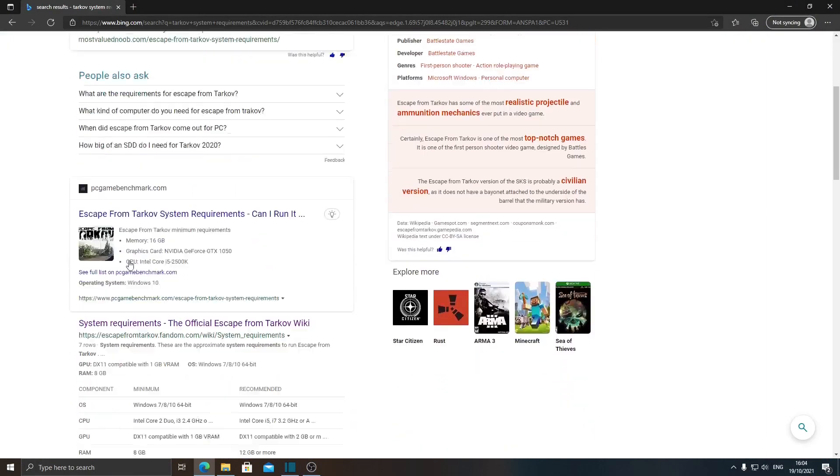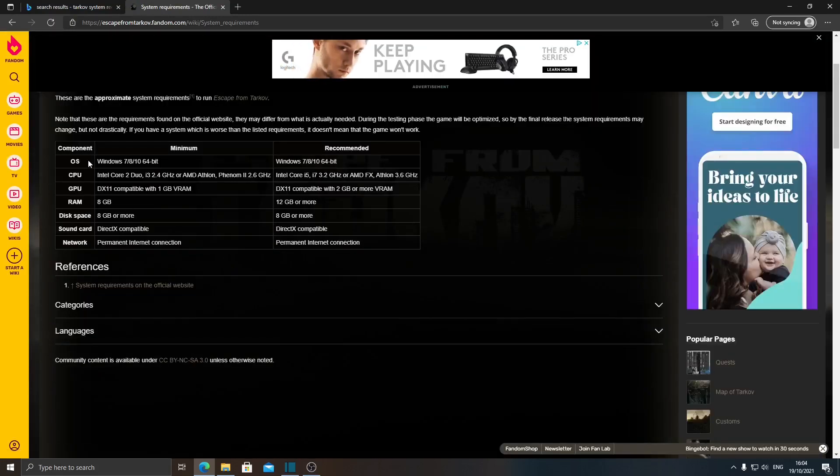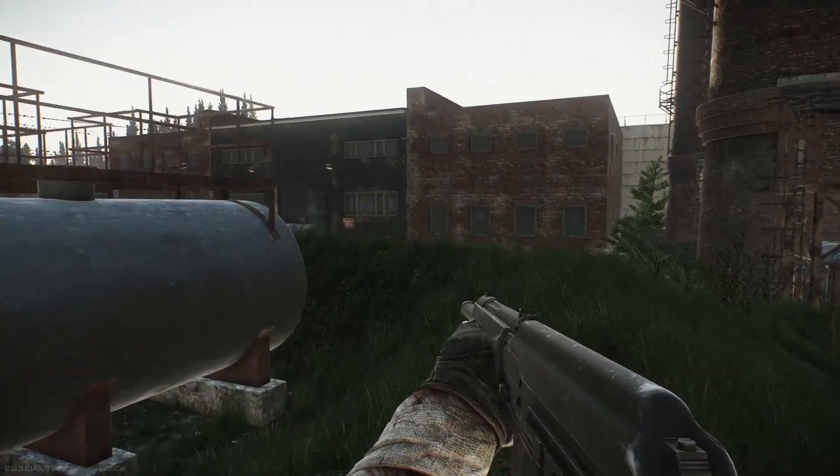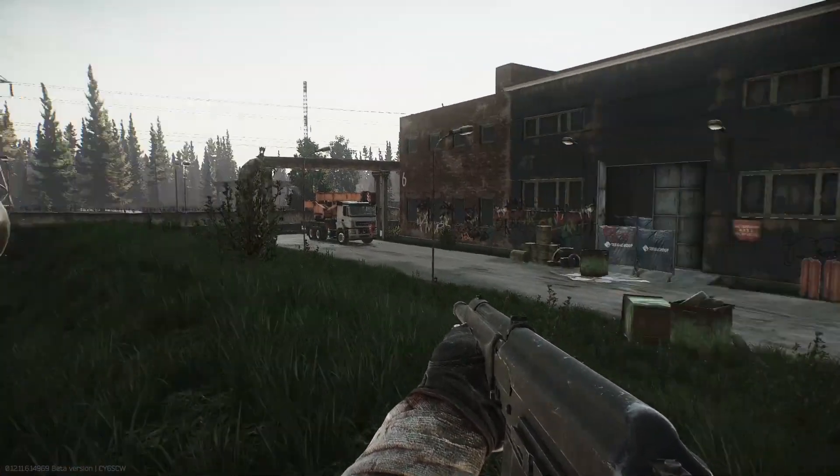Moving on, before we get into the parts I've put together for this build, let's go through the requirements first. Now Battlestate states as of October 2021 you will need a minimum of a Core 2 Duo or i3 running at 2.4 gigahertz or AMD Phenom 2, a GPU with 1 gigabyte of VRAM that supports DirectX 11, 8 gigabytes of system memory, and 8 gigabytes or more of storage space. That's hardly a tall order and covers pretty much 95% of gaming PCs out there from the last decade and a bit.